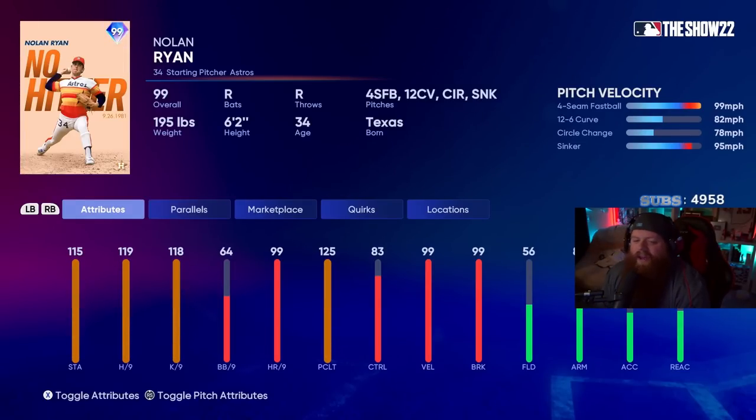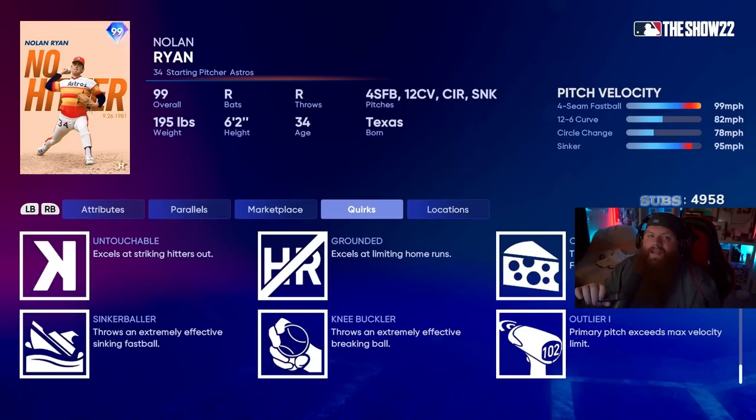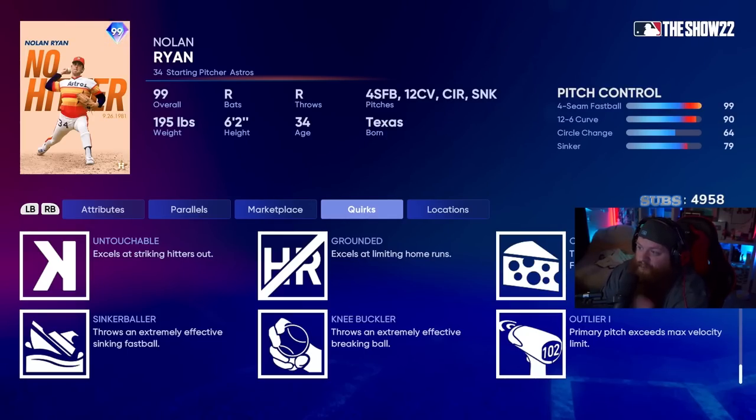So today we're taking a look at No-Hitter Nolan Ryan. He has four pitches. Right away we go 'oh my god this card's gonna be incredible,' but there are some things to consider. Yes, he has a phenomenal 119 hit-per-nine, meaning my opponent's PCI size is going to be tiny. But he has Outlier on his fastball, which means his fastball can hit 102 — it's not like last year where it always hits 102. Sometimes he'll throw 100, sometimes 99. He has the 12-6 curve and the circle change, but the sinker is his fourth pitch, meaning it's his fourth worst in terms of control.